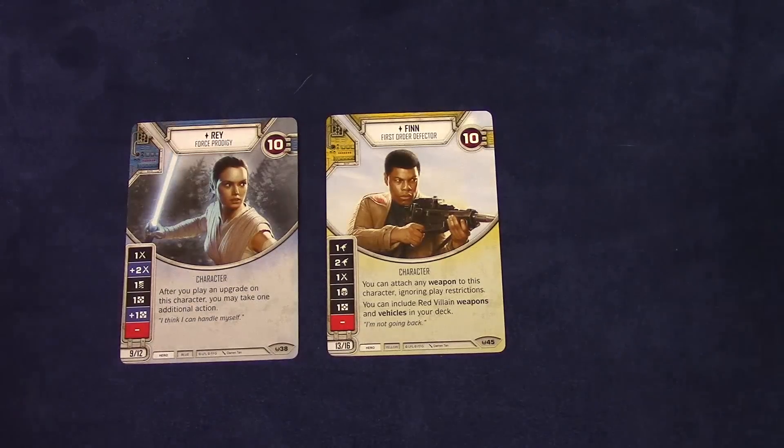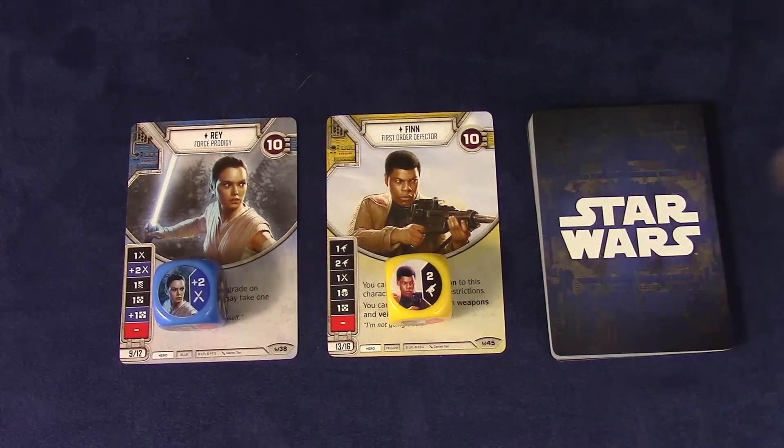Star Wars Destiny is a collectible dice and card game designed for two to four players. And right now, this game is hot — sizzling, sizzling hot. Starters and boosters are sold out all over town, all over the nation. Four out of five gamers that I know have given in and succumbed to the dark side and bought enough cards and dice to play this game. Eddie, stay strong. In the game, players will bring a collection of hand-picked characters and their own custom-built 30-card decks to the battlefield.